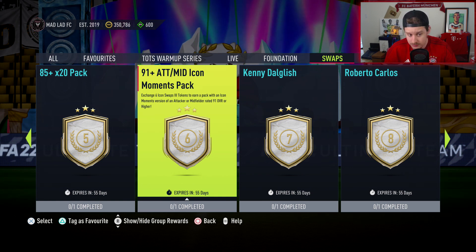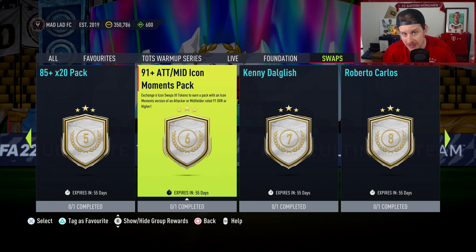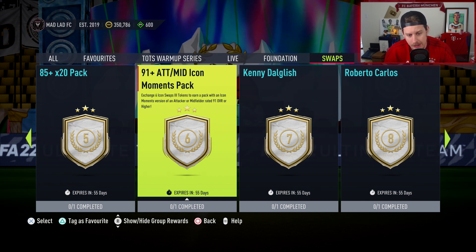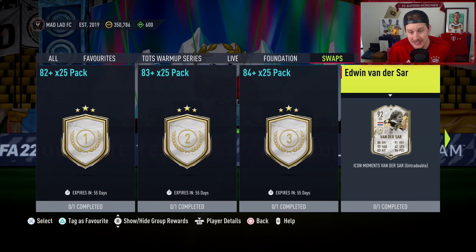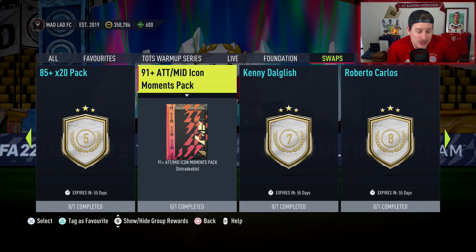This one is available now, which is kind of cool. Keep in mind you can only grind nine tokens until May 23rd. If you're trying to open packs for Premier League TOTS — which is in about two weeks — you only have nine tokens to work with. You could do the 91 plus attacker mid icon pack for six tokens, and then the 84 by 25 for three tokens, using all nine. You get solid fodder for Premier League TOTS and a 91 plus attacker or mid icon.